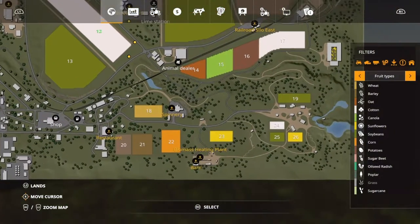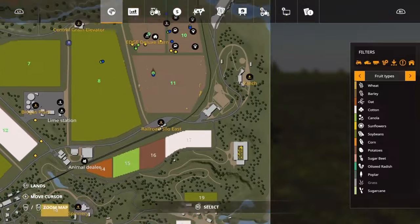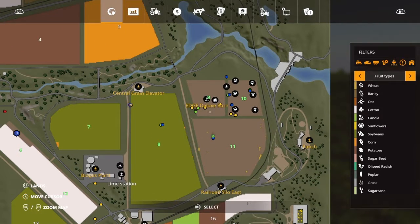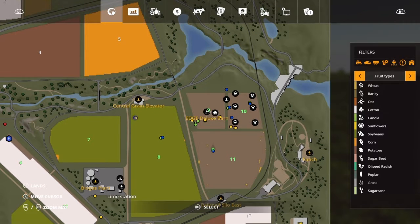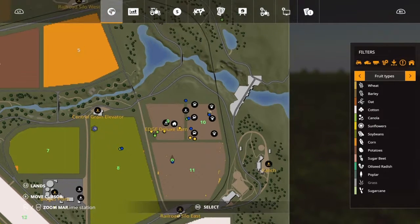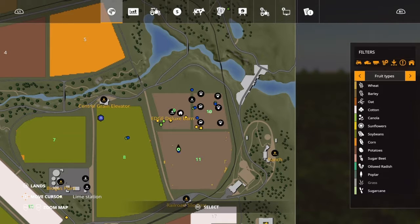I'm on Ravenport. Normally your farm starts off down here, but I sold everything there and put my house right here. I basically bought fields 9, 10, and 11. In field 9 I put my house and the barn next to it, then in field 10 I put all the animals. I was gonna keep my house up there but it was just a pain to drive down and take care of them.